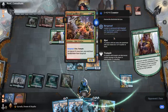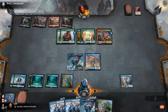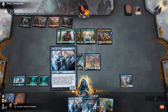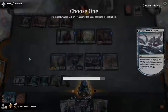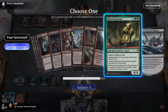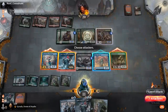They didn't even haste it, so them not hasting it is basically me winning. They have no cards in hand. I'm one mana short of really going off here, but I still get to Spark Double, copy Gyruda, and mill. From my graveyard I'll just put a Questing Beast into play, then attack with Questing Beast, Thassa, and that.